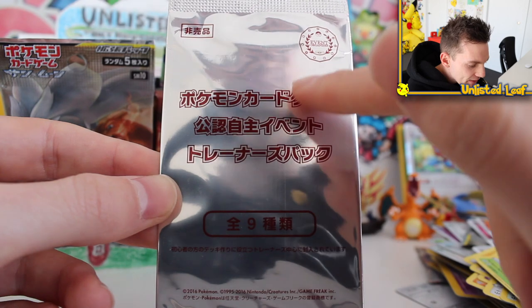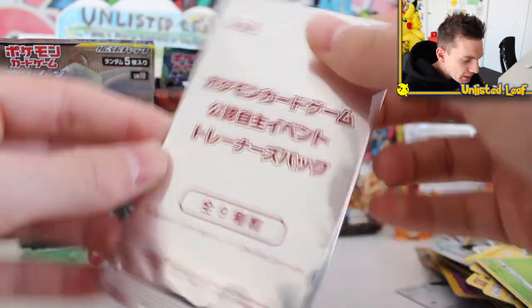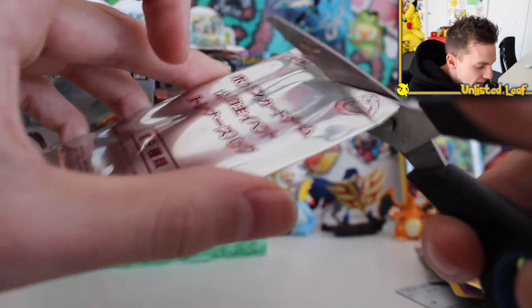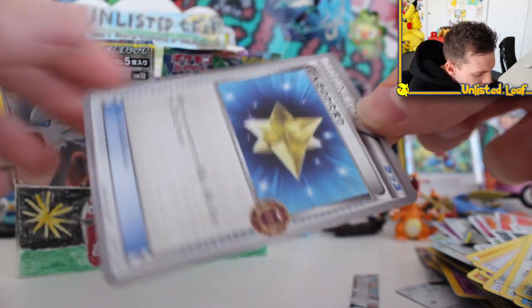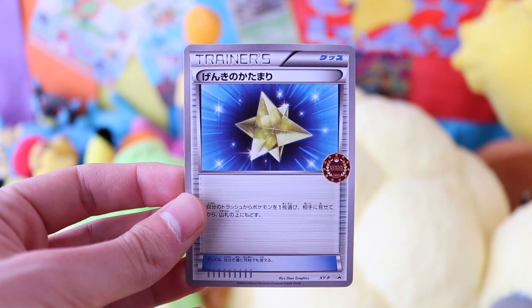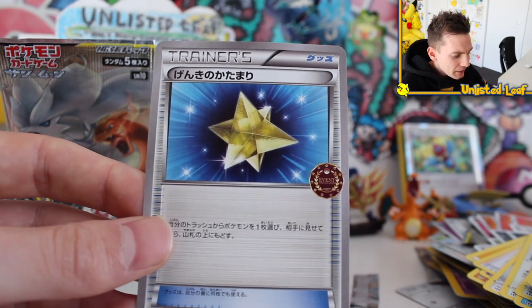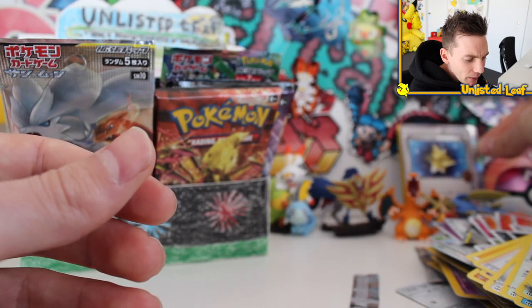Believe it or not, this is an $80 booster. In 2016 they gave these out to people who volunteered to help organise tournaments in Japan — you got an event organiser booster pack. Some people sold them without opening them, and they went for a fair bit because of that stamp — the event organiser stamp. Let's pretend we volunteered at a Pokemon event and crack open an event volunteer booster. The card itself — I don't care too much, but the stamp is sick. Imagine this official looking stamp on a Charizard. We got a training card. People would still collect this to complete the event organiser set.